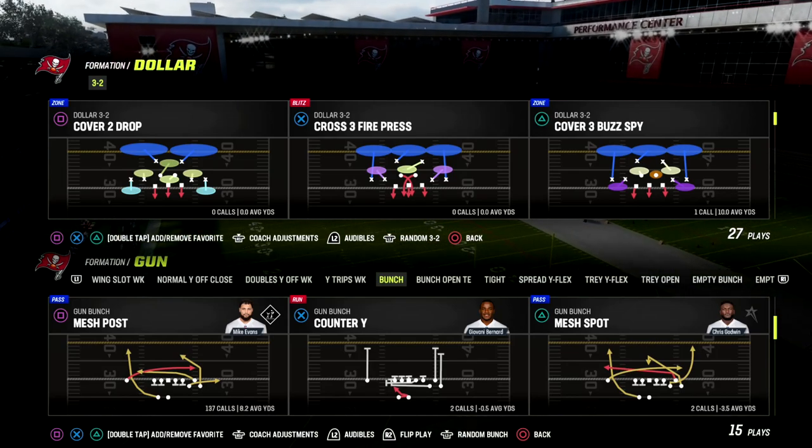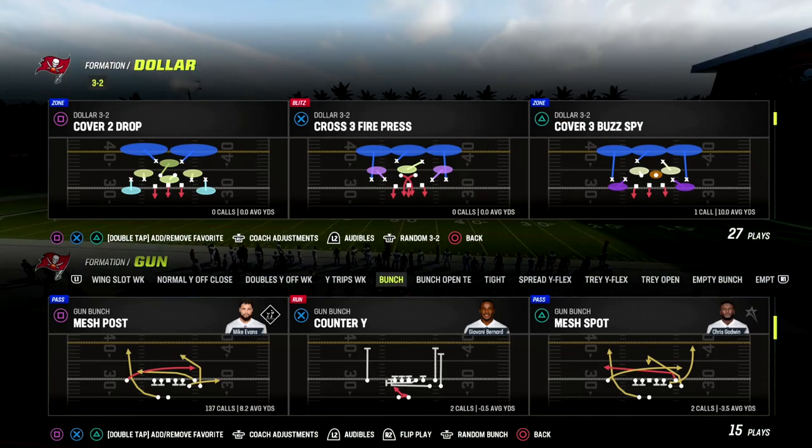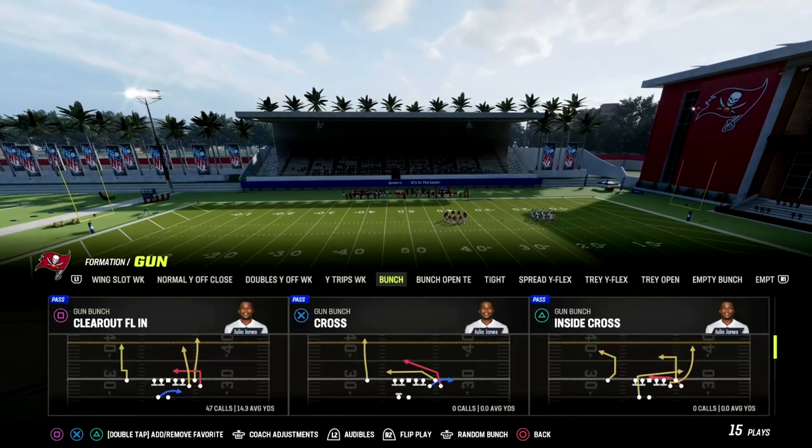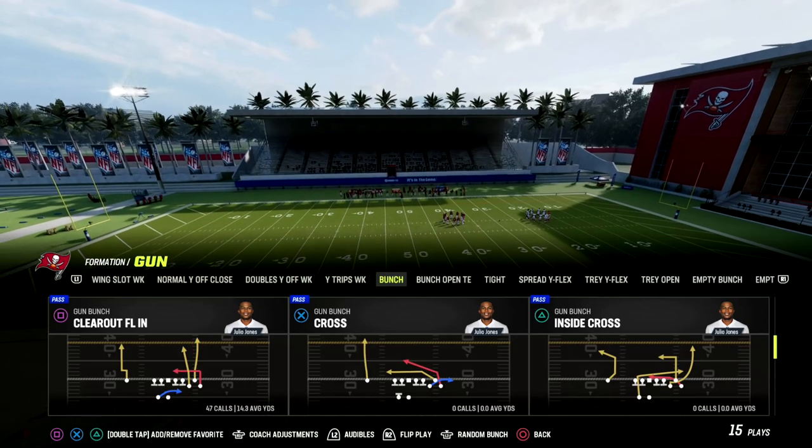We're actually also releasing another e-book at the end of this week, so a lot of good stuff coming. Anyway, how do you bomb cover two for a one-play touchdown? The best play to do that is clear out FLM.